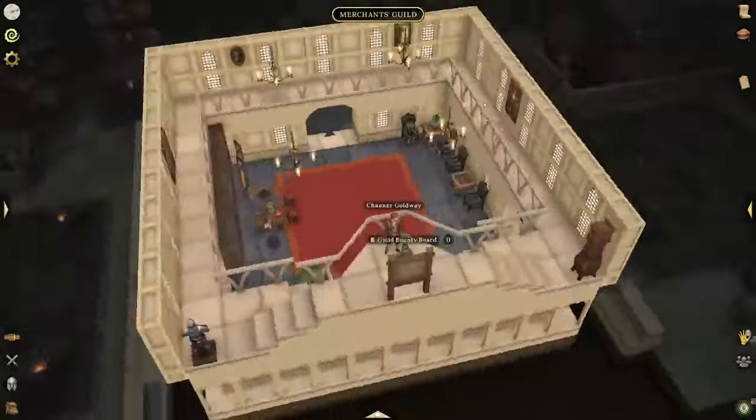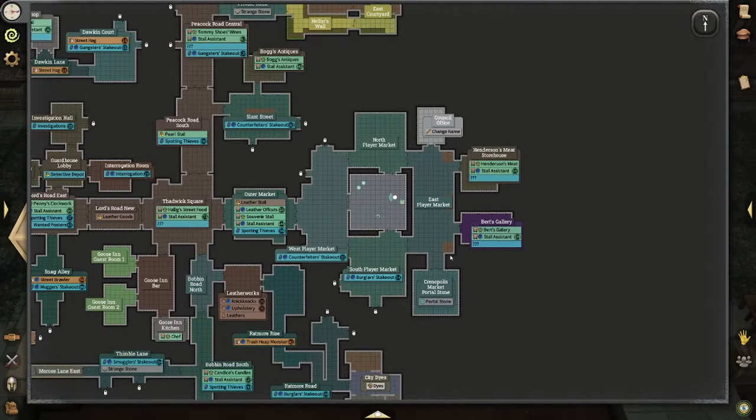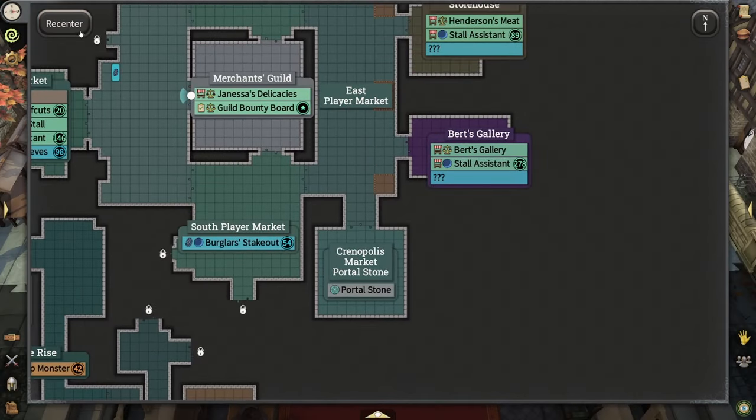We're going to do these real quickly and see how much XP we get. The nicest part about this is the Kernopolis market portal stone is so close to this bounty board, so it's easy to teleport back and get more bounties or at least check in on bounties every once in a while.